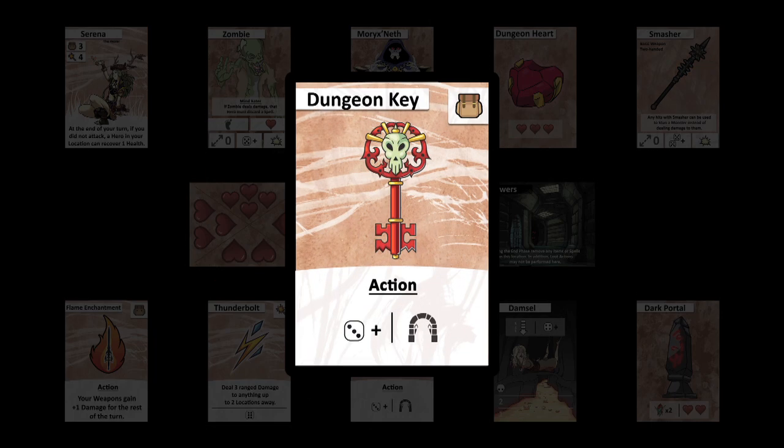The dungeon key is a normal item placed at the bottom of the dungeon deck. It allows you to immediately escape the level if a hero with it rolls a 3 or more at a locked door. You cannot do this if a damsel still needs saving. It is discarded after use.